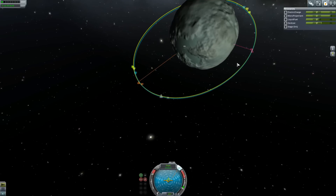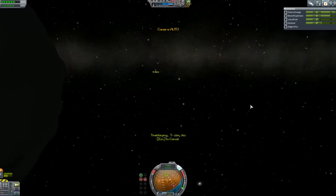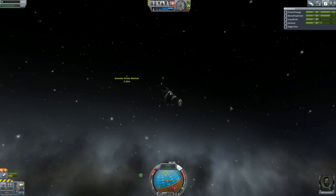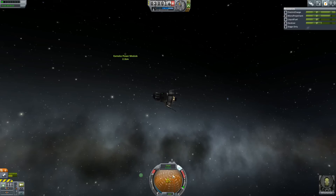I think what we'll do is warp around to there and we should be able to see the bonehead. Oh, there — two kilometers away, which is pretty damn awesome. So what we're going to do now is go to the retrograde. But look — we're only 0.3 meters per second different.